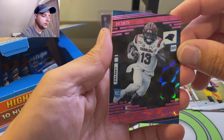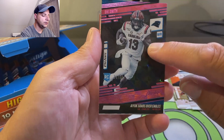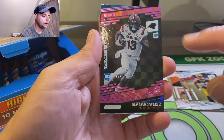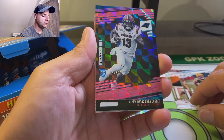Shai Smith. You're going to get the team that drafted the player but they're still in their college jersey. So this looks like a pink, 15 out of 50. Look at that shine - nice, nice looking card.